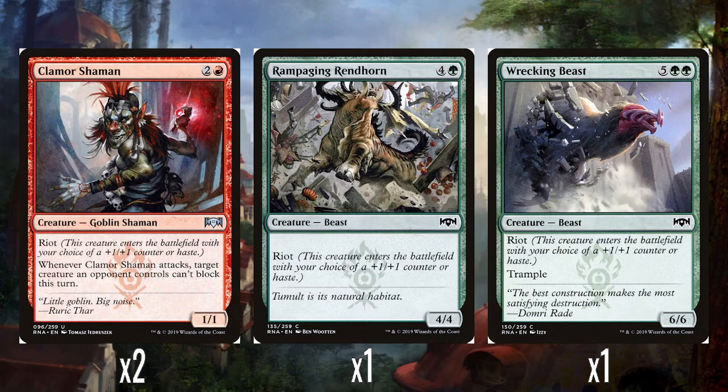Let's move on to the rest of the creatures — most of them are packing the new Gruul keyword Riot, which is really fun. So 2 Clamor Shaman — 2 and a red for a 1/1 with Riot. Riot is: when it enters the battlefield, your choice of either a +1/+1 counter or haste. My hot take is this was absolutely what Unleash should have been — back in Ravnica 2 with Rakdos, Unleash gave a +1/+1 counter but prevented blocking. I would have loved for them to have had Riot instead. I think it's a really nice keyword.